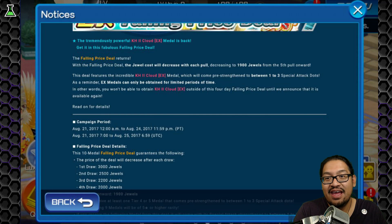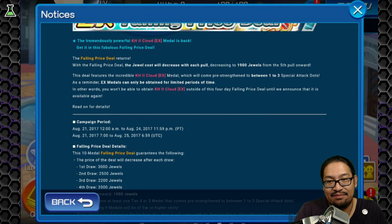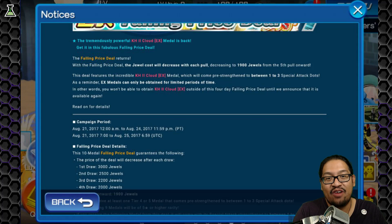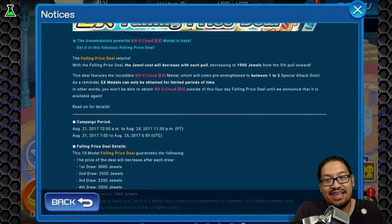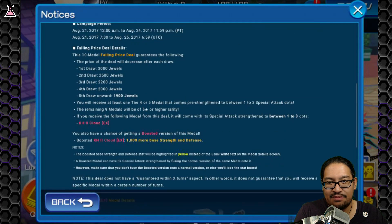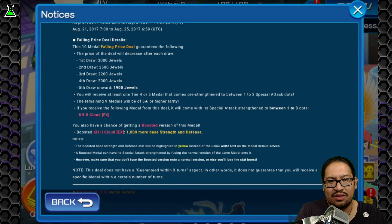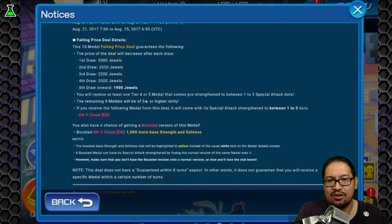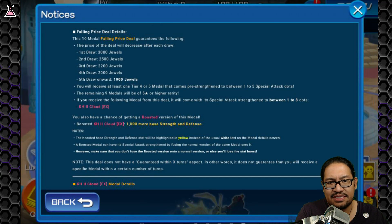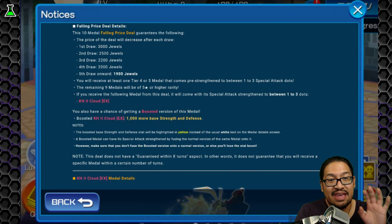That's not 3. As a reminder, EX Metals can only be obtained for limited periods of time. In other words, you won't be able to obtain KH2 Cloud outside of this 4-day Falling Price Deal until they announce it's available again. So it seems like this is the only EX Metal available in this one. You will receive at least one Tier 4 or 5 Metal that comes pre-strengthened to 1 to 3 attack dots. The remaining 9 Metals will be 5-star or higher rarity. So it's not coming guaranteed 3 dots — 1 to 3.